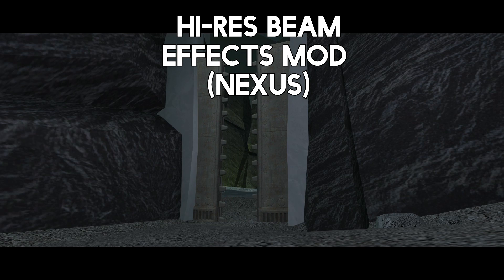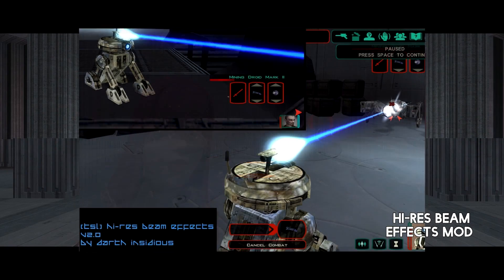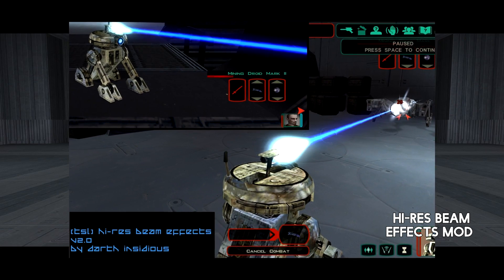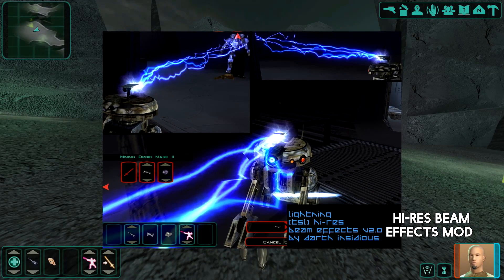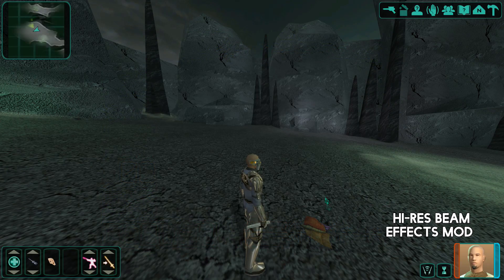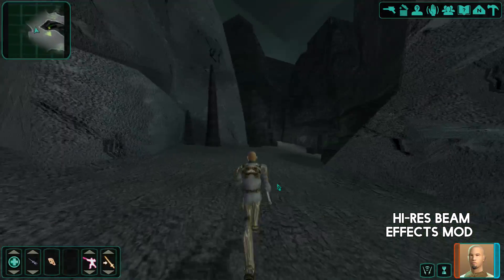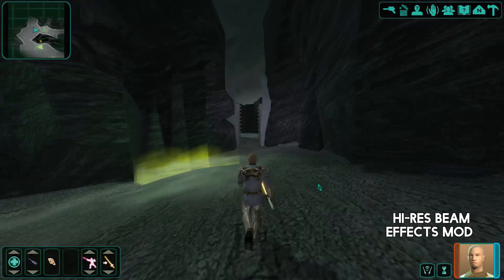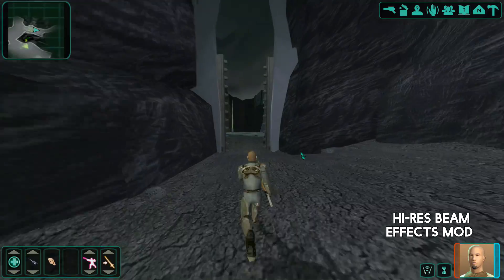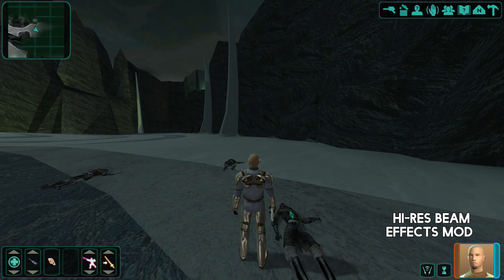Thirdly, we have a mod which completely improves the effects of the game — essentially a retexture mod. This is mostly going to change the force powers: your droid wrist gadgets that shoot fire, ice, and energy beams, and importantly, when you use Force Lightning or Force Storm it's actually going to look like lightning. Currently it just looks like a quick horrible blur. This mod makes the lightning look more realistic to the films — the streams of lightning will crackle, flicker, and generally look a lot cooler.